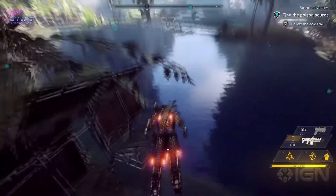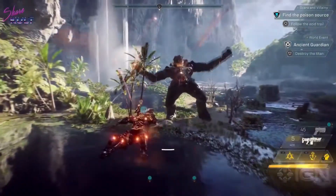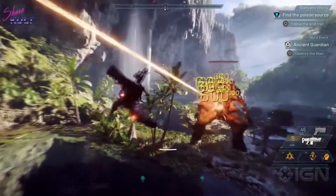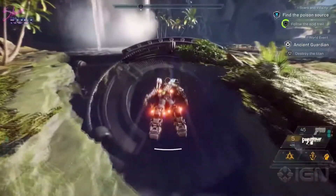There are world events that you'll encounter as you're exploring the world of Anthem. This is an Ash Titan. We could stay here and fight this guy, but he's way too powerful for our group. So, we're going to fly past him and proceed into the Stronghold.